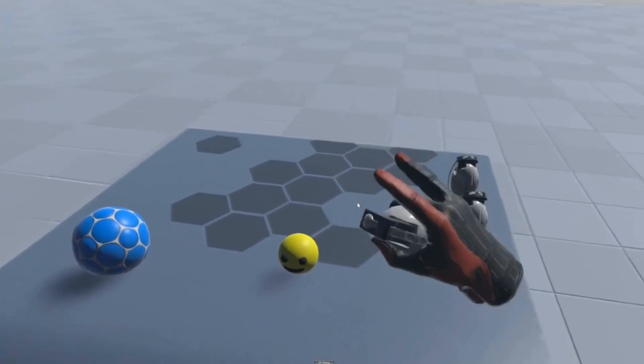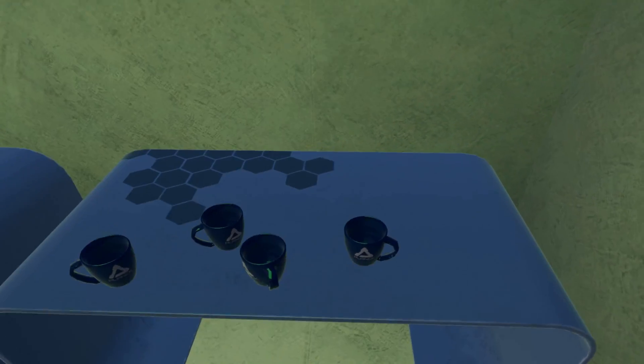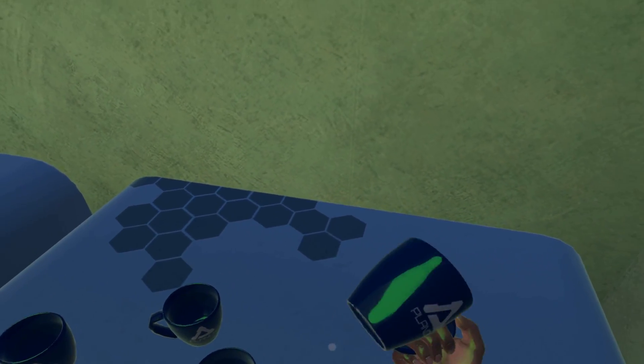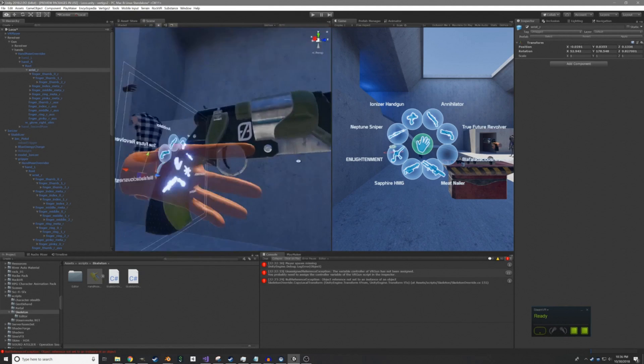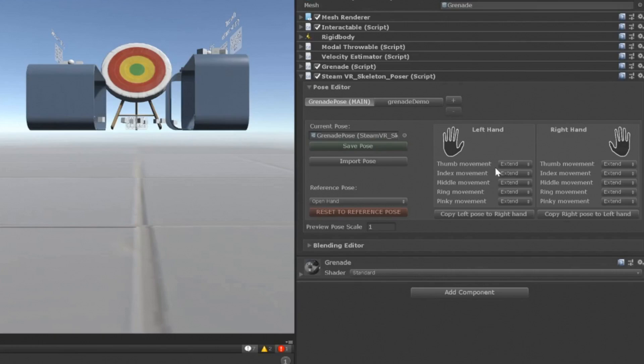I wanted to show off that this system is in fact worth using in a full VR game, so I've added it to Vertigo 2. Those who've seen my other video know that this system is a smoothed out version of a prototype I made a few weeks ago. The main difference is that the new one uses scriptable objects to store poses rather than components, which allows poses to be reused across assets.